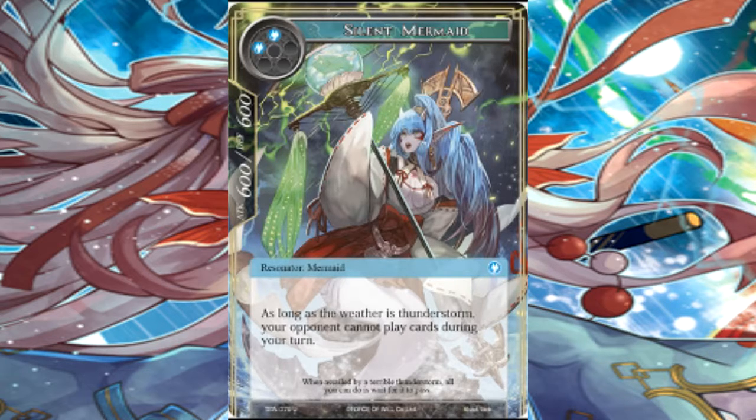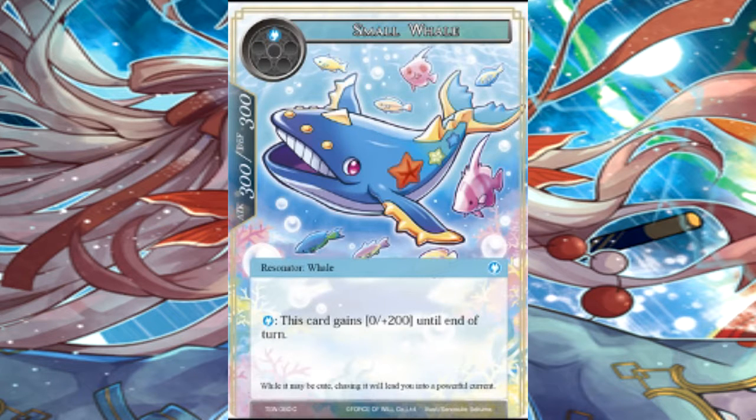Small Whale, one cost, 3-3. One water: this card gains zero plus 200 till end of turn. Why wasn't this just a rain or thunderstorm effect instead? You could keep using it so it gains a lot of defense, but why would you just give it defense? The variant is a little bit better, but still — this is just a poop card. It's a whale resonator, not even a fish. Why are they introducing whales as a resonator now?